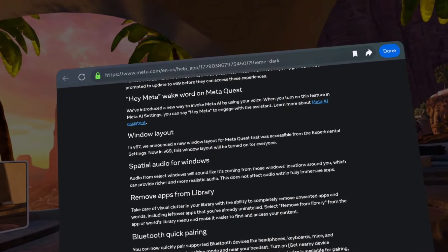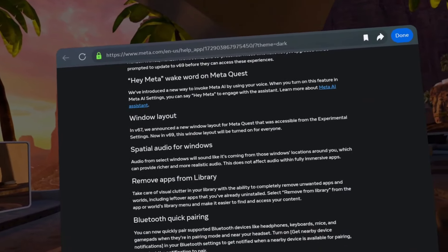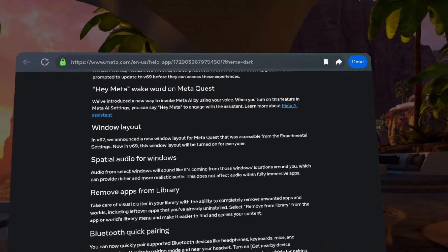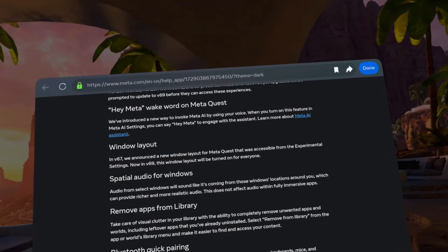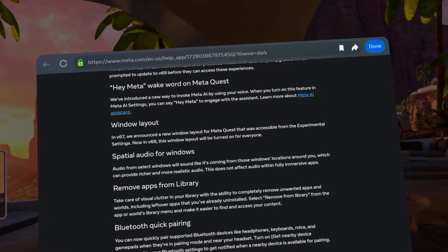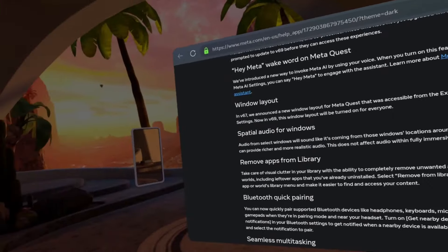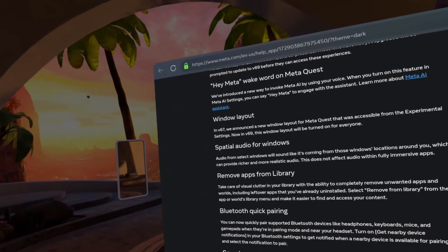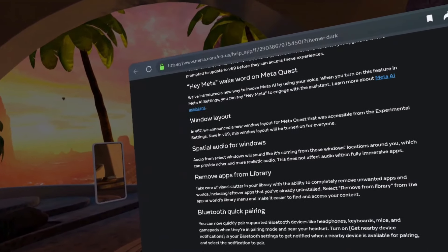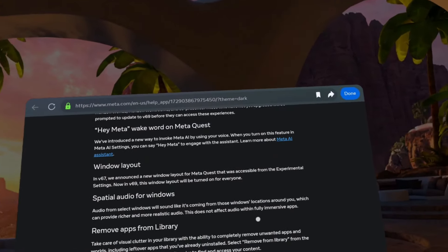Spatial audio for windows — audio from select windows. When they say 'windows' they don't mean Windows the OS, they mean these windows in the headset. Audio from select windows will sound like it's coming from those window locations around you. That sounds kind of cool. Audio from those windows will provide a richer and more realistic experience. This does not affect audio within fully immersive apps. So when you're in the home environment with multiple windows, the sound from a window will sound like it's coming from that window.